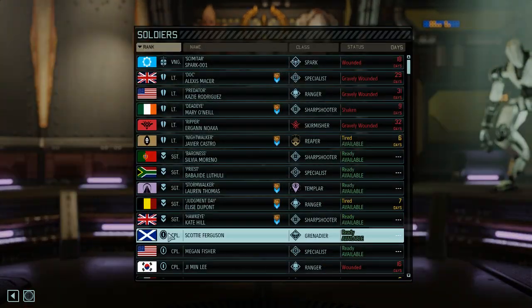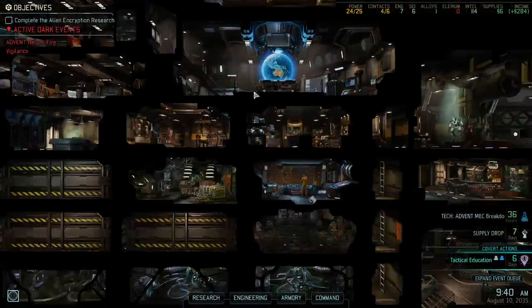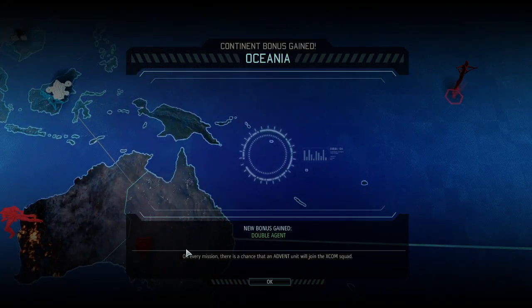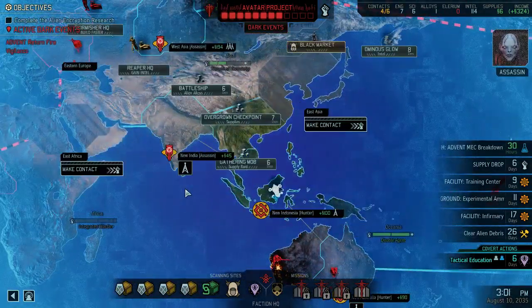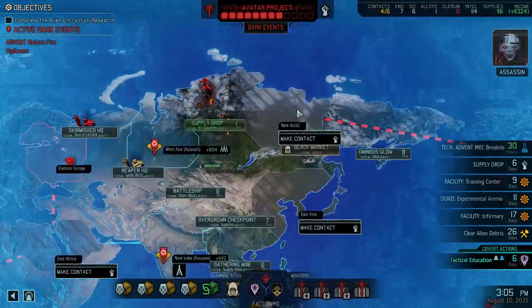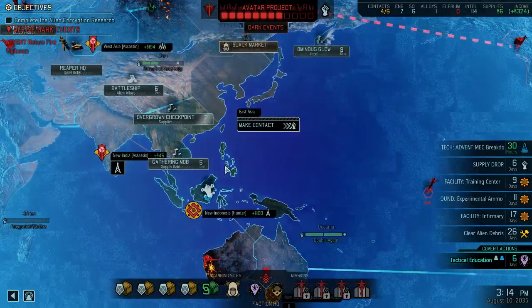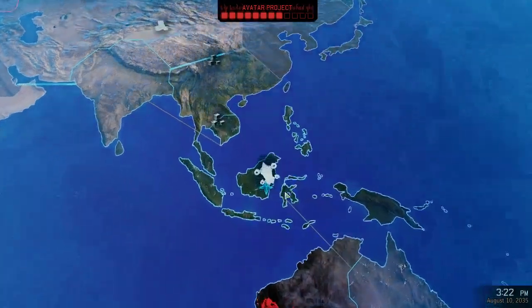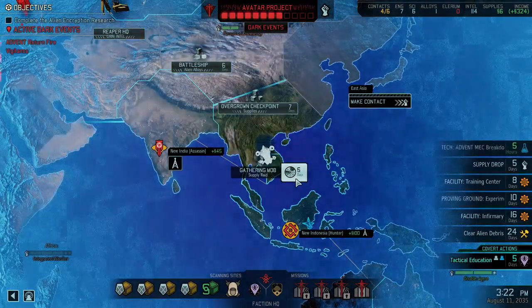Another soldier bond — a couple of soldiers finally got their bond made. On every mission there is a chance that an Advent unit will join the XCOM squad — that's a very strong bonus. Now the question is: do we want to get the extra supply rate mission, or is making contact actually more important? That's a very difficult decision, but I think we're going for the supply rate.